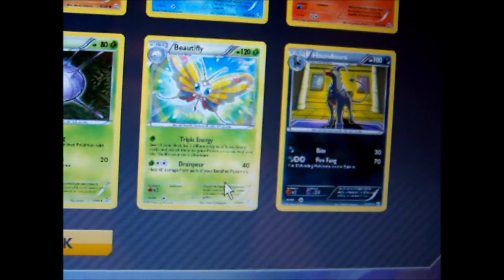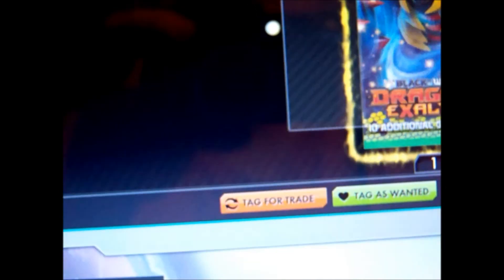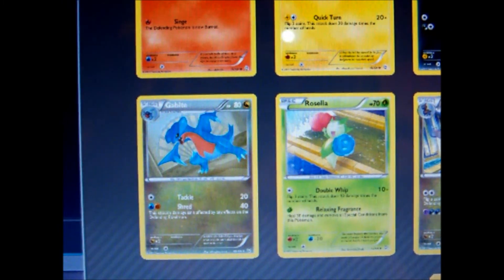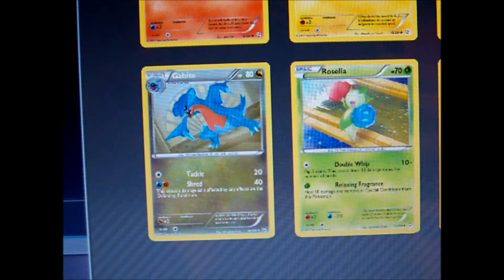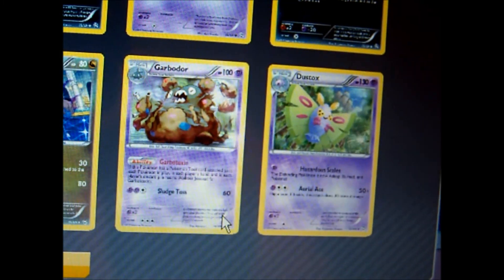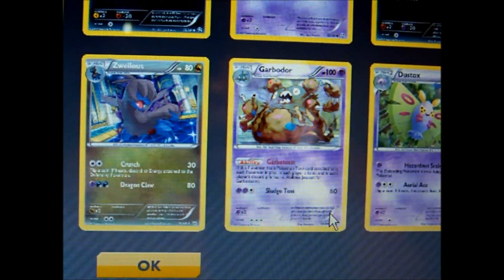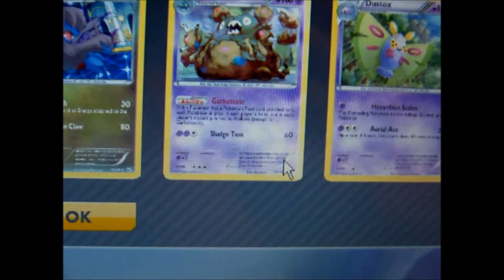Beautifly Reverse, Unown Rare. Another Magmar. Last pack and no ultra rare — damn. Gableite, not the Dragoncall one. Another Dustox — I think that's like three of those now. Another Garbodor, but it's Reverse — I might actually make a deck with that, possibly.